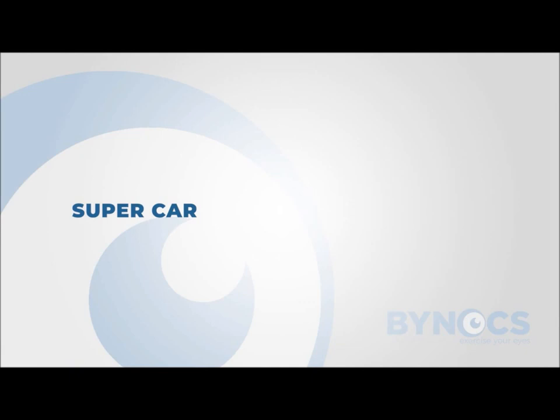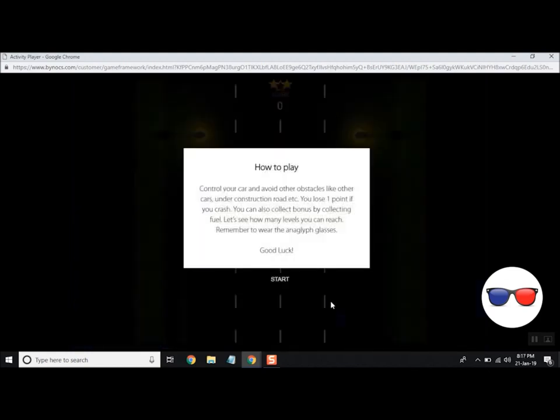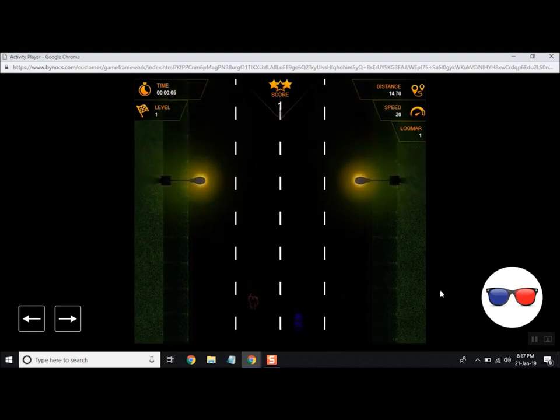Select Super Car. Select the suppressed eye or the weaker eye. Use red and blue glasses to complete the task as instructed on the game screen.